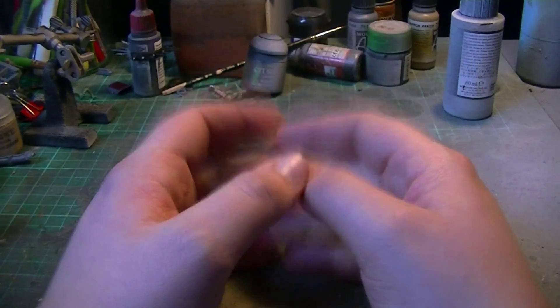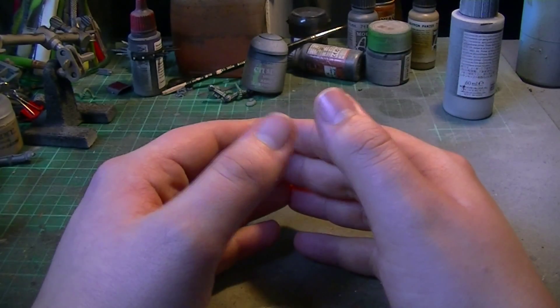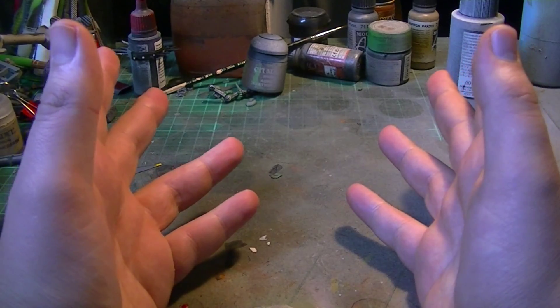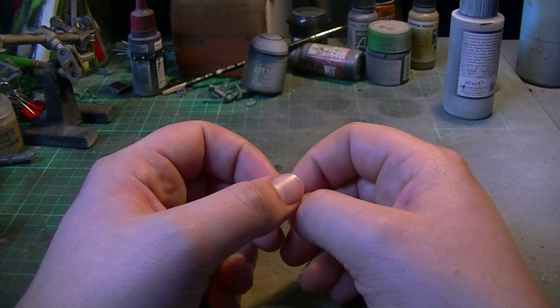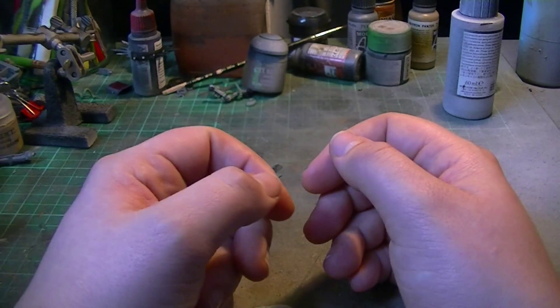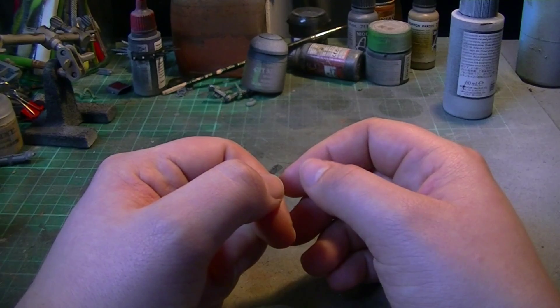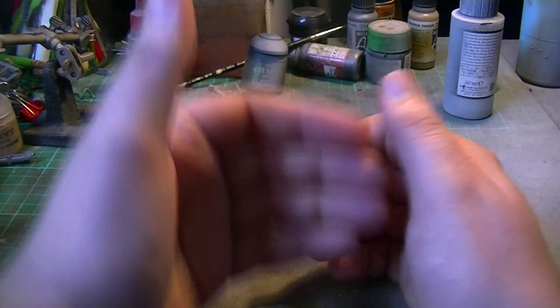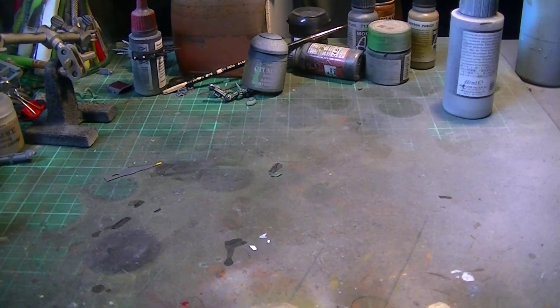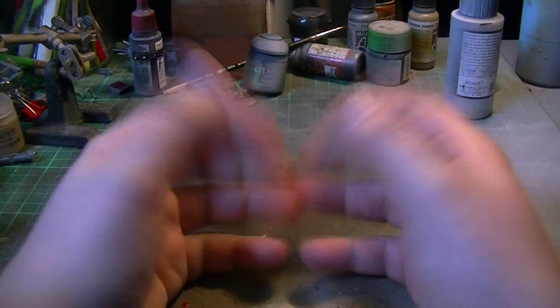I thought to myself initially, what could I use for Nurgling Swarms in a Mechanicus army? I thought I'd use servo skulls — brilliant. So I went looking for servo skulls, and from what I thought I had loads, I only had like three. So I tried making my own, and they just ended up looking like a pile of dog shit. You know when you're just really not happy with a project so you end up completely scrapping it? I scrapped it before I'd even got through to the painting stage, which is normally where stuff comes together. I was really not happy with it.